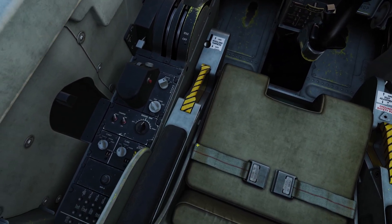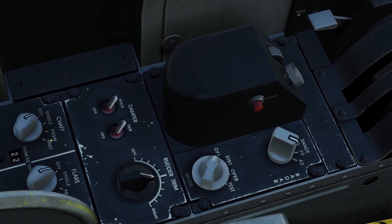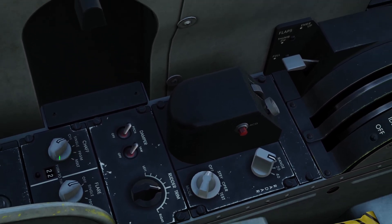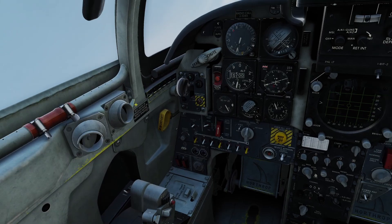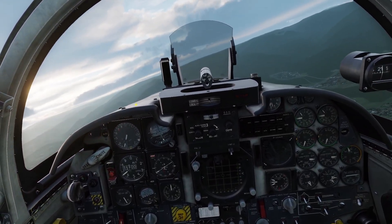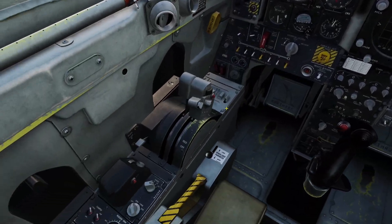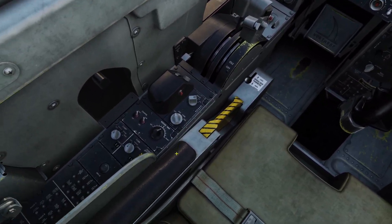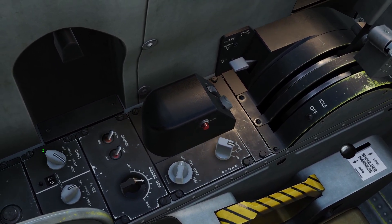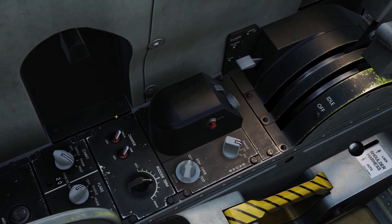The only thing left to go over with the countermeasures is the multi mode on the chaff switch. Multi activates the chaff burst you set up, but only does one salvo. My chaff burst was two chaff, so it will only run once instead of four times. If I put it to multi and click, you get one, two — but it won't run again. I have to click again to do another salvo.